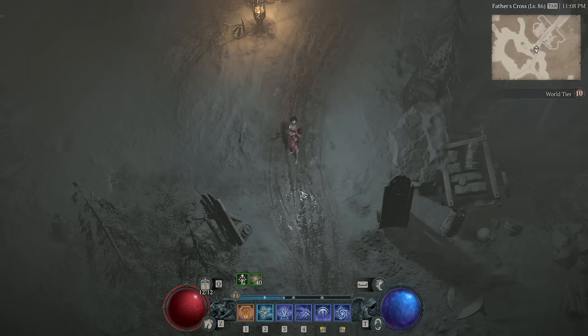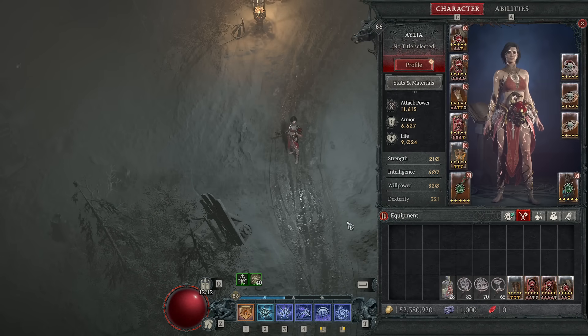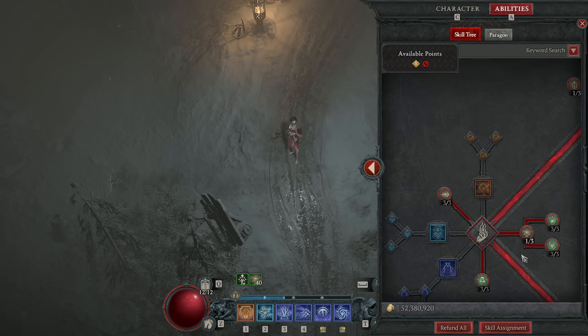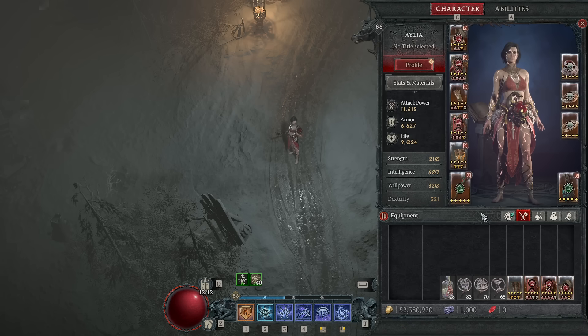Before we get into how to play this, I first want to go over our gear, because it ties in a lot with why we play it the way we will play it. So, legendary aspects. You want your wand and focus - the usual combo - though if you have a dagger that is your best highest item power weapon, you can use that. The extra lucky hit on the wand is nice here, but it's not mandatory like it is in a lot of Sorcerer builds, so the extra close damage from the dagger does come in handy. And then the Unstable Currents aspect to make even more shocks happen - 18% more Ball Lightnings is just 18% more damage, and the extra lightning spears means more damage thanks to Conjuration Mastery.